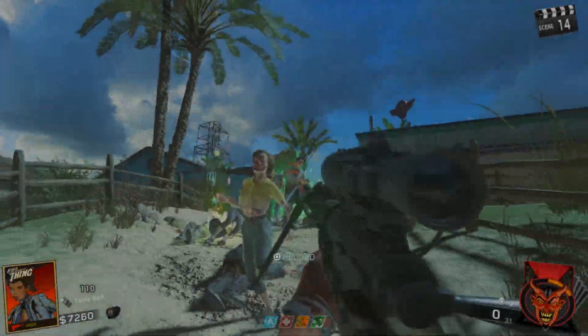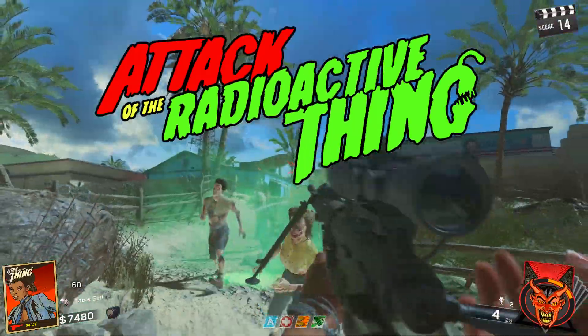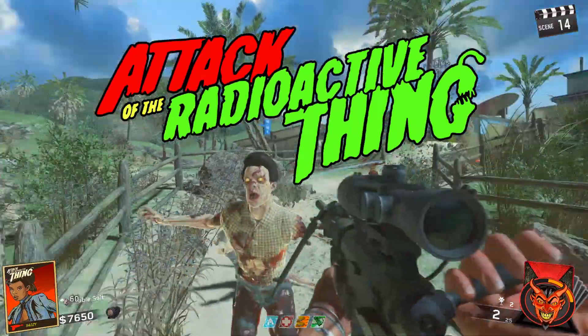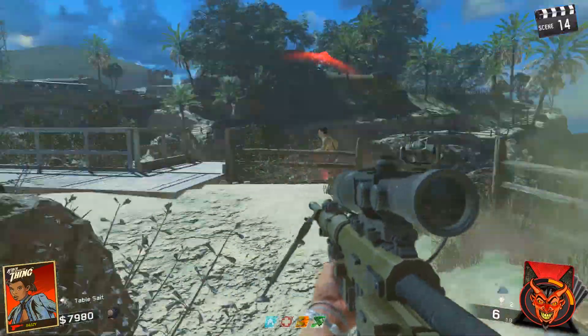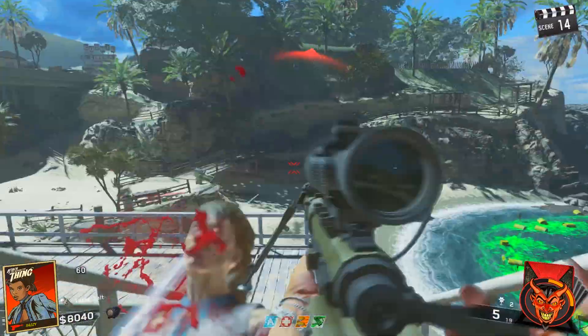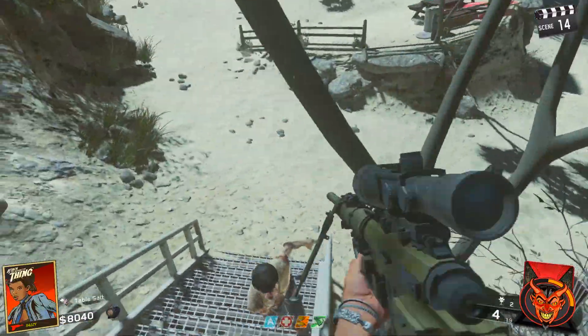What's up guys and welcome back to a brand new video here on Code Name Pizza. Welcome to Attack of the Radioactive Things, the brand new Zombies map for Infinite Warfare Zombies DLC 3. This is an awesome map and you guys are really going to enjoy this one. Today we've got a brand new Easter egg to show you guys that's going to help you out inside of this game.